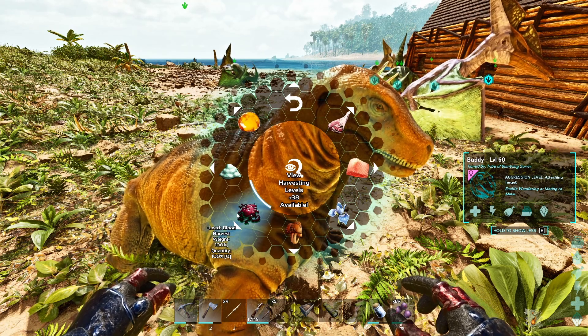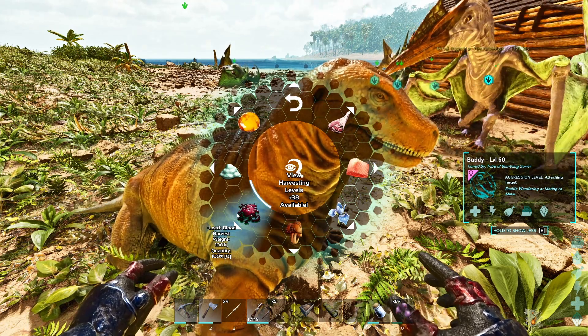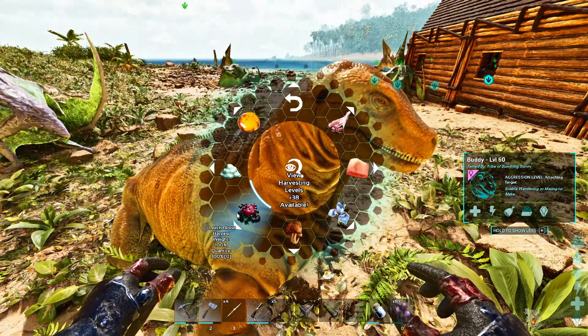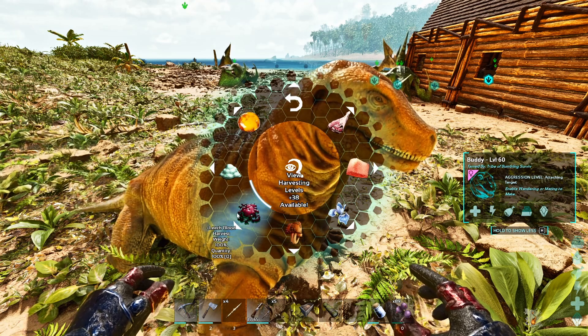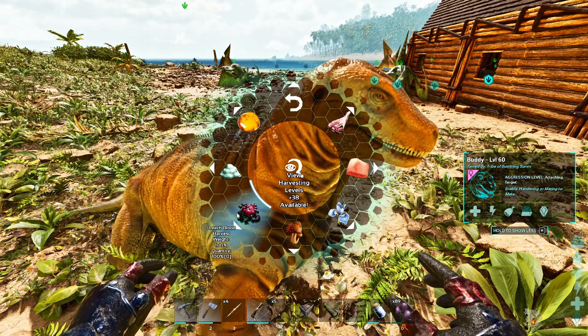Leech blood — on the Island, it can only come from leeches. Then on the later maps, deathworms and lampreys will be able to drop it as well.